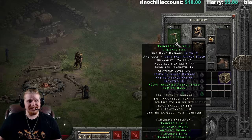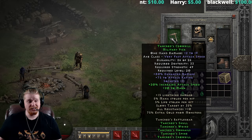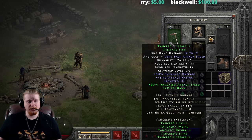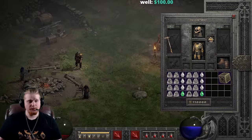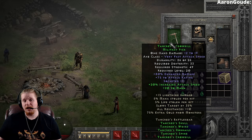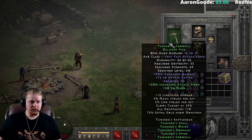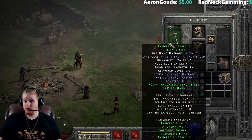Let's start off with Tancred's Crowbill Military Pick. It is 12 to 19 damage, which at level 20 is absolutely terrible. It's very fast attack speed though, because it does have a nice 20% bonus on the set. Without the set bonus, it's only fast attack speed. We do have a requirement of 33 dexterity, 49 strength, and level 20 — the requirements are not that bad, but the level requirement is a little high for the amount of damage that it does.